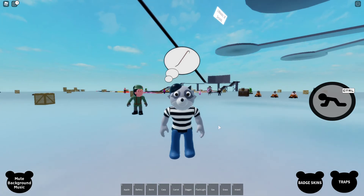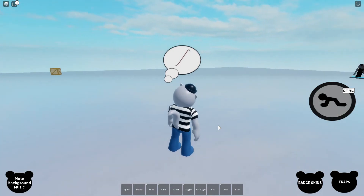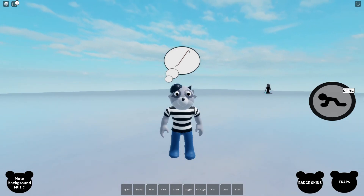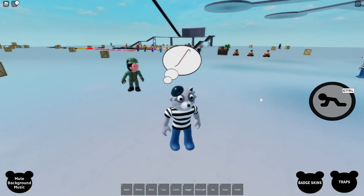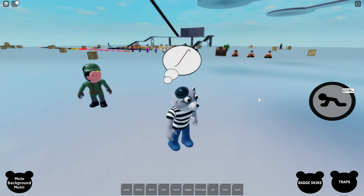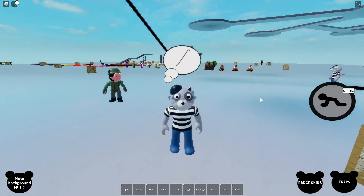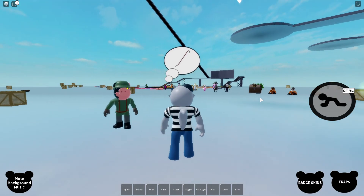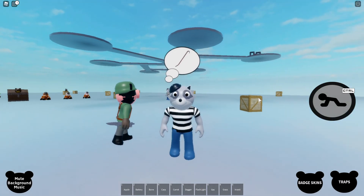So yeah guys, that's it for today's video. I hope you guys enjoyed. This was the Rash Helper Badge Skin inside of Piggy Battles, and yeah, this badge skin looks really cool. I like how whenever you give it a crowbar, Rash just sets it down on the floor like a trap, and then when an infected steps over it, it stuns the infected for a few seconds — so the crowbar actually works like a trap, which is really cool. Thanks for watching and I will see you guys in the next video. Bye!